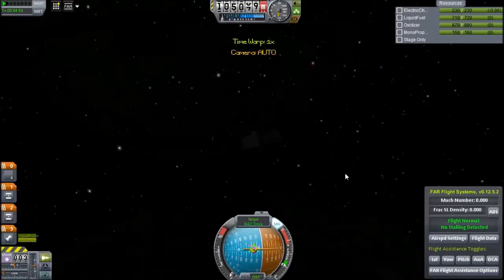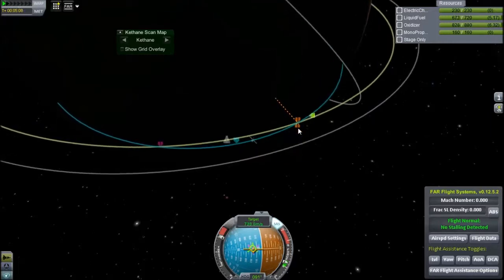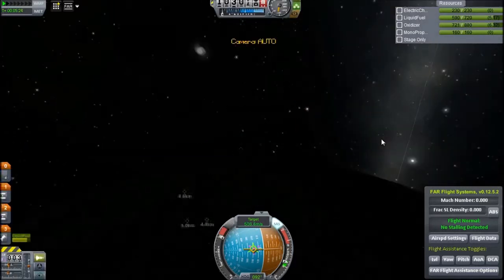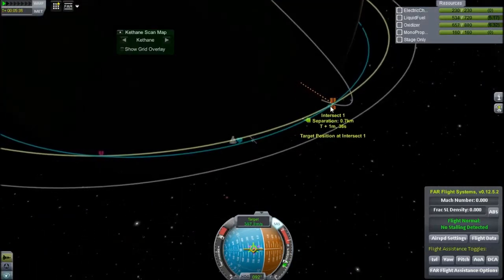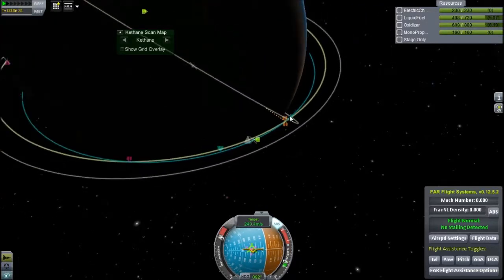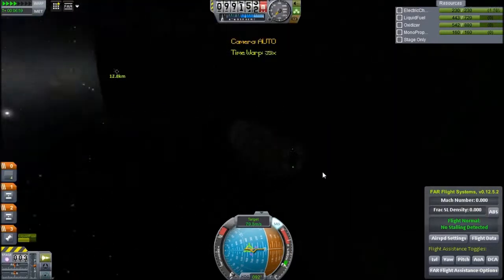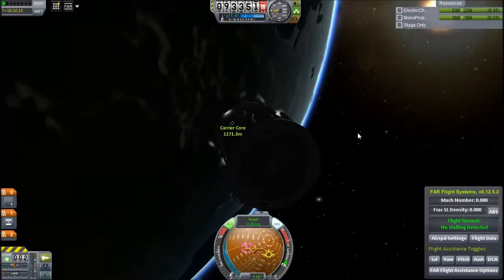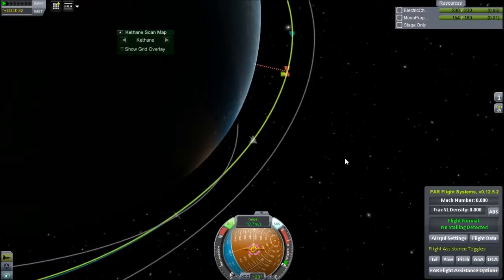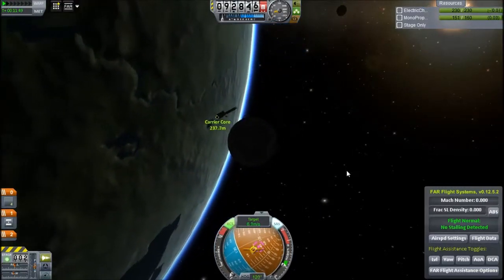This is at four times time acceleration. I've ditched the last stage with a bit of fuel in it because I just don't need it, and the fairings have been ditched. You definitely won't have seen what's on the end there because it's night time — I want to do the docking on the light side. We've got a pretty close encounter; I just need to kill off most of my relative velocity. I've skipped ahead and now it's sunrise over Kerbin, and we are heading into the carrier core.